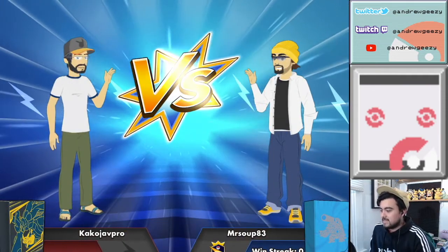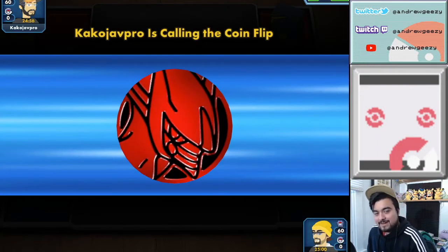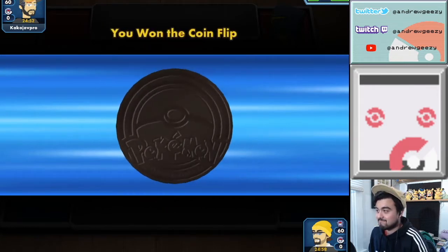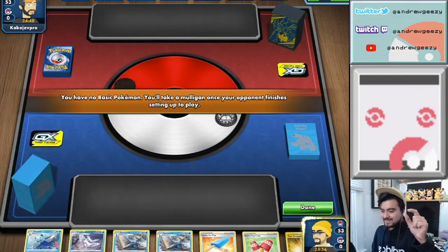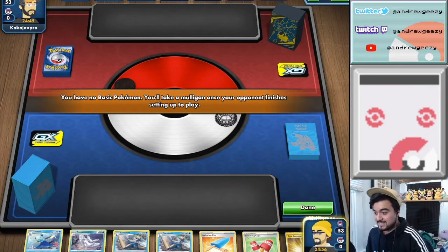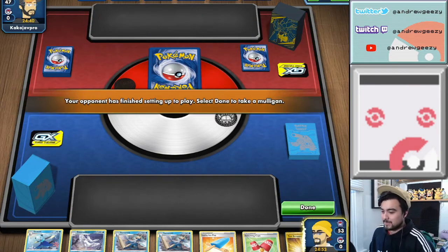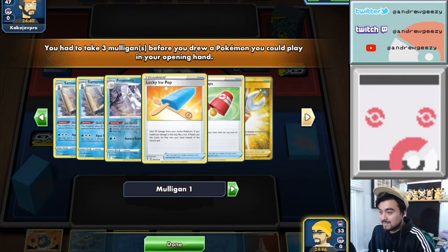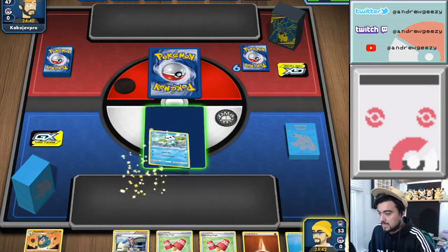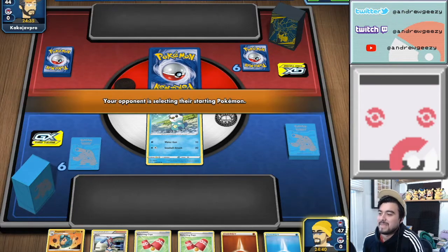We're up against a Zekrom deck box — that's not a good sign since we are indeed weak to Lightning. How's your guys' day going? I hope it's going good because mine was going good until this. We're gonna go first. We were this close to winning last time — we actually took four prizes with our Deck Wizard deck. We were just two away, and then we got benched because we didn't draw any more Basic Pokémon. But we're in a really good spot, I think we could have won — which is just slightly unfortunate.